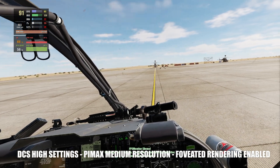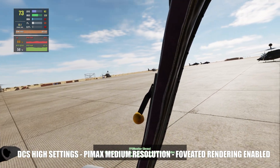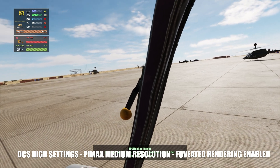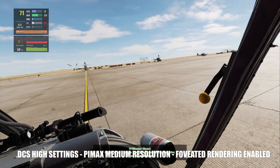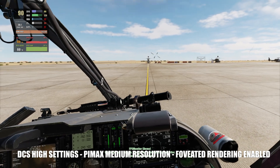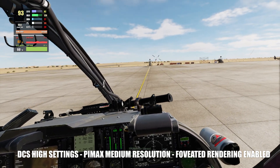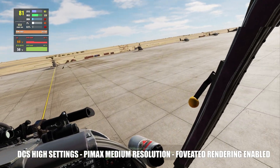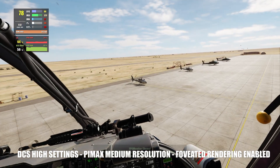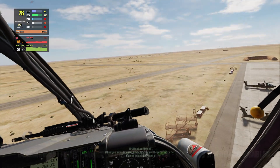Once more in the Kiowa with the highest DCS settings but the resolution set to medium and fixed foveated rendering enabled. On the ground in this heavy Syria scenario, we're seeing 90 fps with lots of choppers next to me. Once we get up in the air, it gets to 80, 90, and sometimes even more.